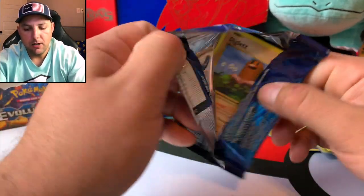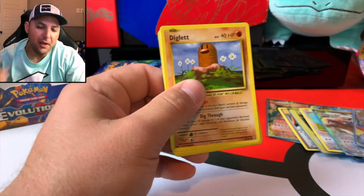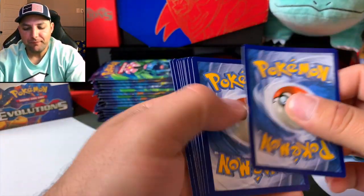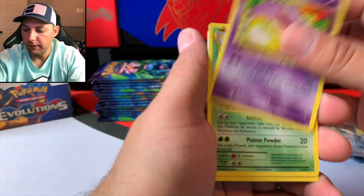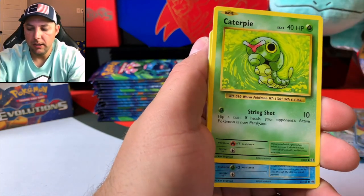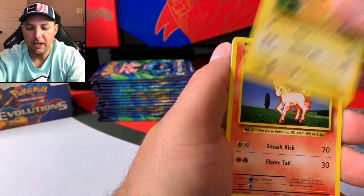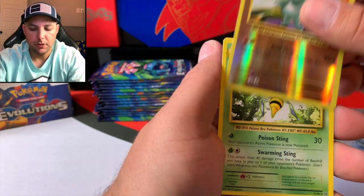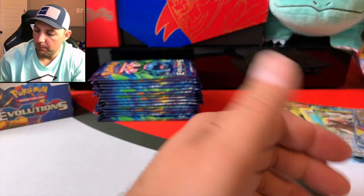Let's get to the next one. One, two, three to the front — Caterpie, Kakuna, Charmeleon, Diglett, Caterpie, Poliwag, Pikachu, Ponyta, Machop reverse — and a Beedrill. A Beedrill!